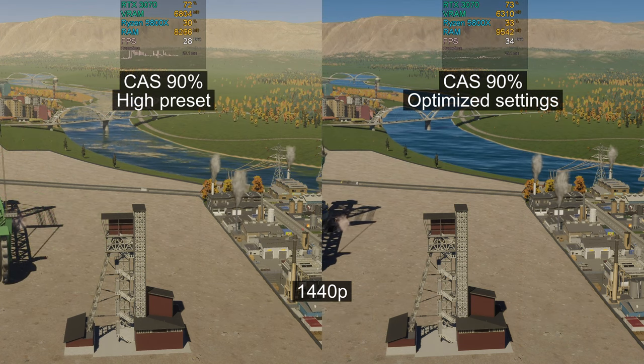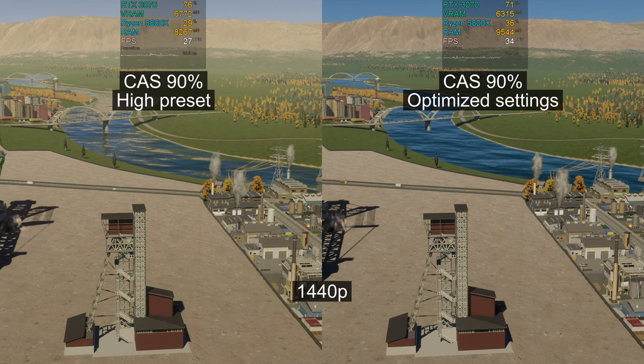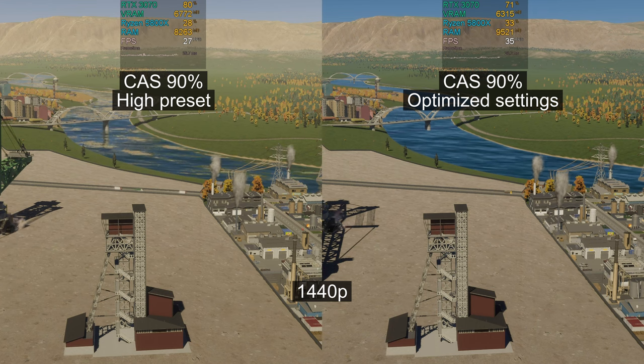As a bonus tip, you can combine CAS with optimized graphics settings instead of the high graphics preset to get even more FPS. If you don't know what optimized graphics settings are, let me know in the comments and I will explain it in the next video.